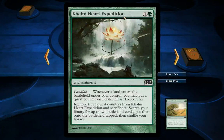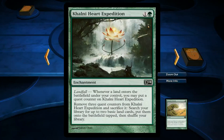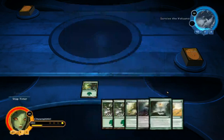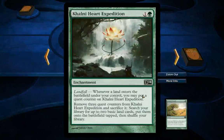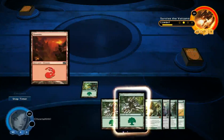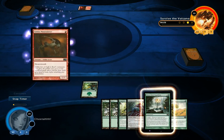On turn 2 I drop the Karni Heart Expedition. With those cards you want to drop them first, and then the next turn you can play Rampart Growth and give this thing a counter — a double counter if you've got another land to play. And obviously when it gets 3 counters you can sacrifice it and get even more land.